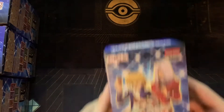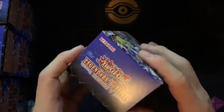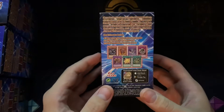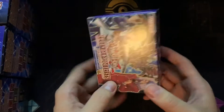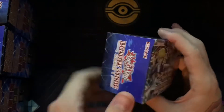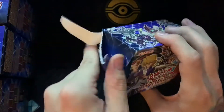All right guys, so we have here the brand new Legendary Duelist Season 1 set, and it has brand new cards that have Red-Eyes support. There's support for Crystal Beast and there's also a little bit of Toon support as well. So let's bust this open and see if we can get something really cool. Well, there goes the box — we weren't trying to save that anyways.